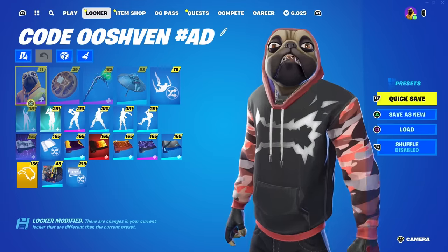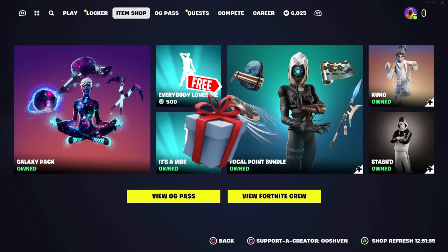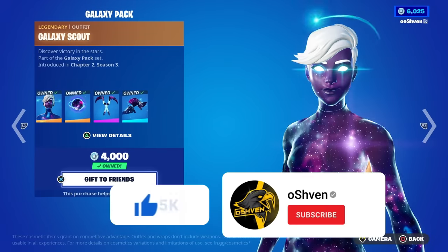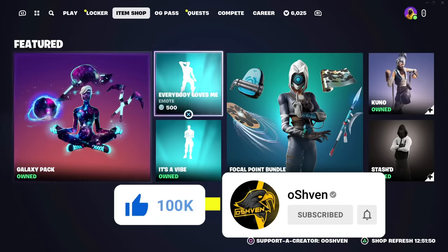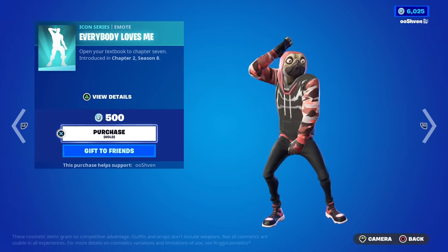Quick friendly reminder: if you want a chance at getting yourself a gifted item, all you've got to do is drop a like, subscribe, and turn on those notifications. Most importantly, leave your Epic Games account name down in the comments so I can add you if you end up winning. Good luck.